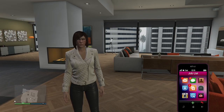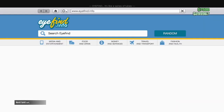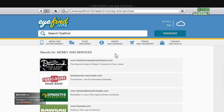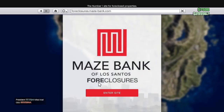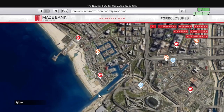First things first, you're going to have to pull up your phone, go to the browser, and then go to the foreclosure. When you find the foreclosure — there's foreclosure right here — click it and that leads directly into the Maze Bank website. There you'll see the list of Chop Shops if you want to pick one.